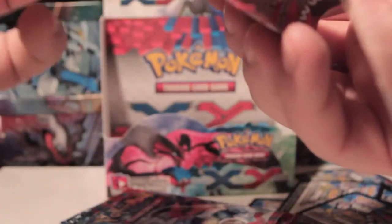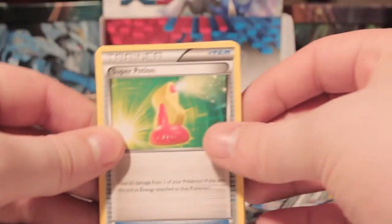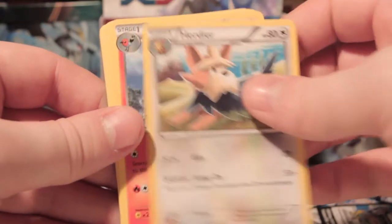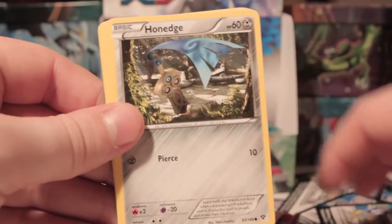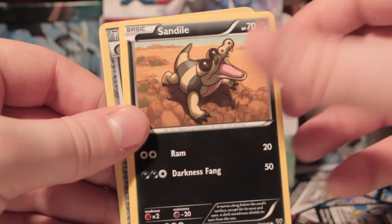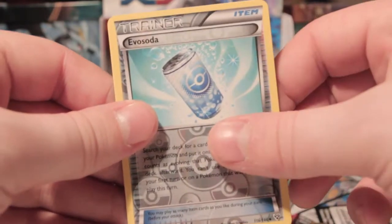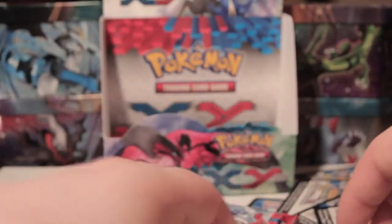Gonna get four in a row! Super Potion, Florges, Fletchinder, Slugma, Honedge, Froakie, Bunnelby, Sandile, Reverse Evosoda, and Swellow. Broke my streak — my shiny streak.